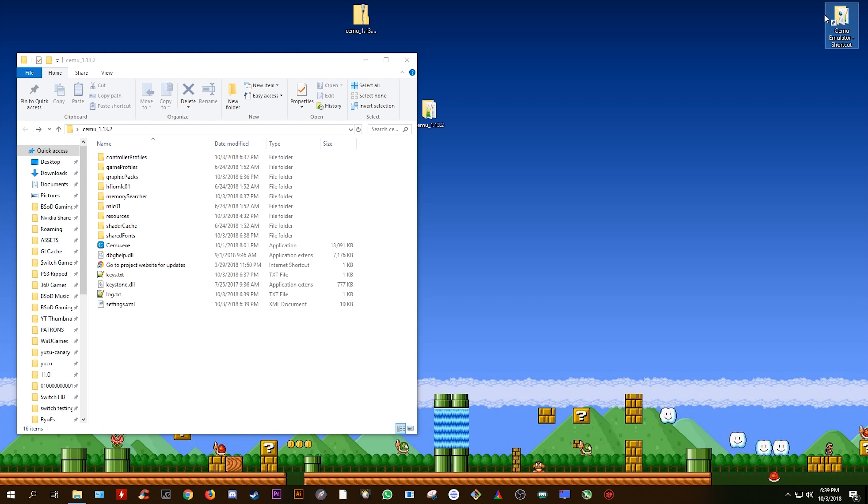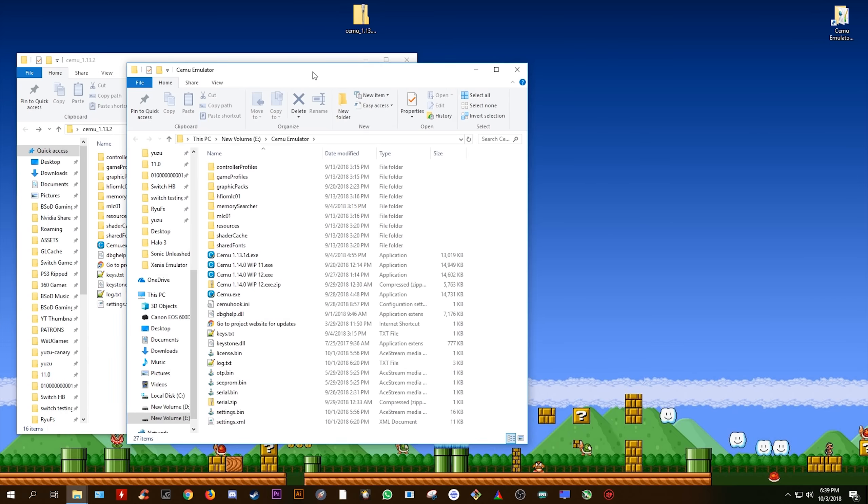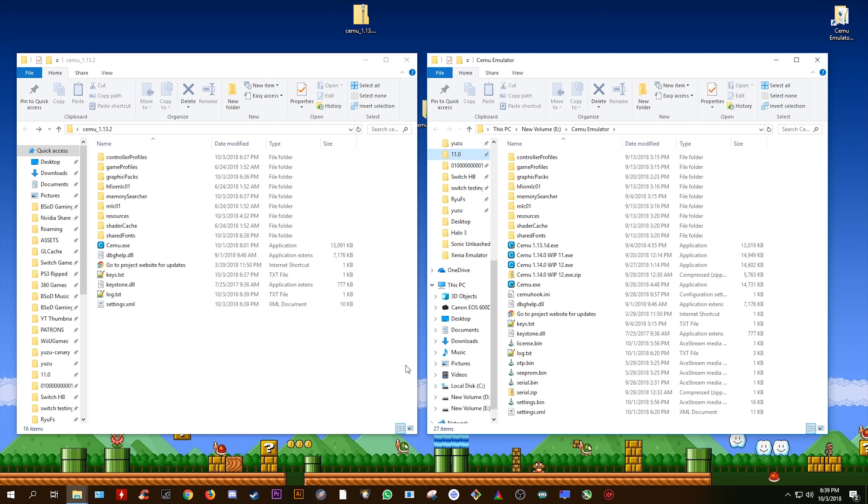First of all, I'm going to open up both of my Cemu folders — my previous one for 1.13.1 and my new one for 1.13.2. There are many files you are going to need to transfer over. Usually we would transfer our MLC01 folder, but since we have a new feature in 1.13.2, we no longer need to do this. The files you want to transfer are your settings.bin, your settings.xml, your cprom and otp.bin in case you use Cemu's online mode. You also want to transfer over any files in controller profiles, your shader cache files — these are all of the files we're going to be transferring.